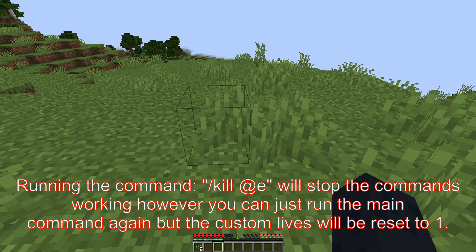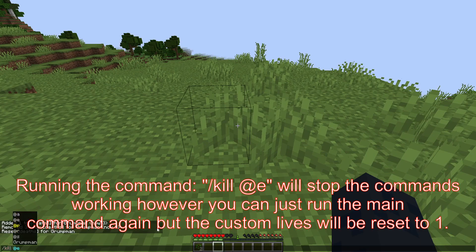Finally, if you do the command slash kill @e it will stop the command from working. The same is true if you do slash kill @e with type equals armor stand. If you want to kill all entities, do slash kill @e with type not equal to armor stand — then it will kill everything apart from armor stands and prevent the command block from stopping. But if you do accidentally kill all entities, you can just place down the command block again and restart the command.